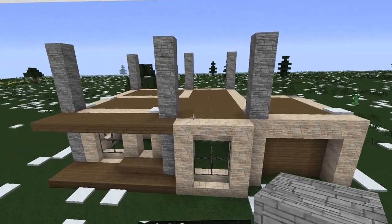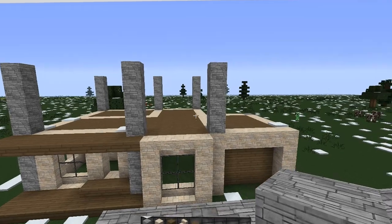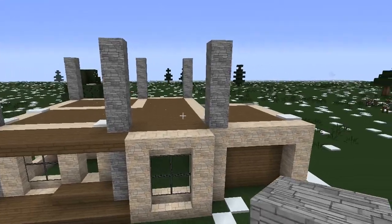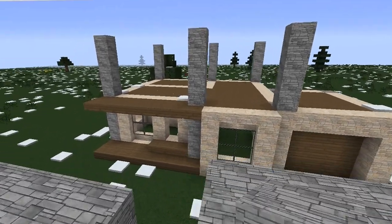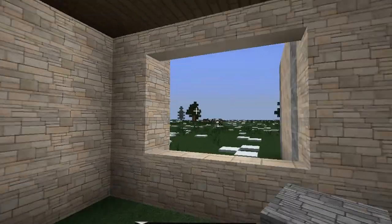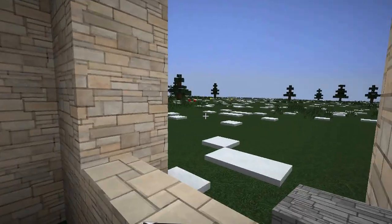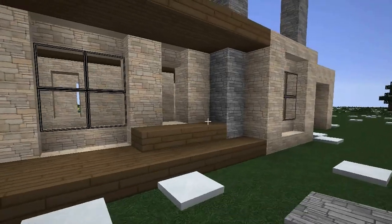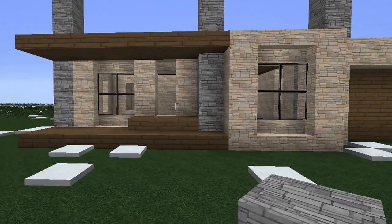Alright, so next episode we'll be back here working on the second floor and putting some stairs in. This might be a three-part video — we have to do a roof, put stairs in, and make some more rooms, because right now we're sitting at one room in here. We'll also have to do some flooring. Anyway, if you like it give it a thumbs up, subscribe — that will help my views go up. We can try to get more people on board with the experience because it's awesome. I'll see you guys next video.